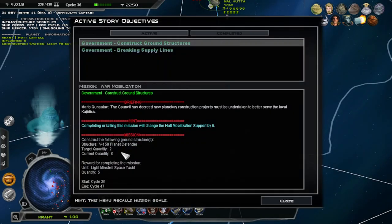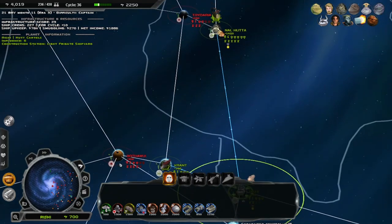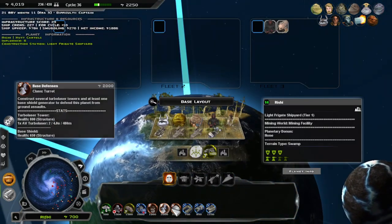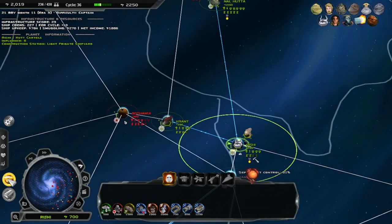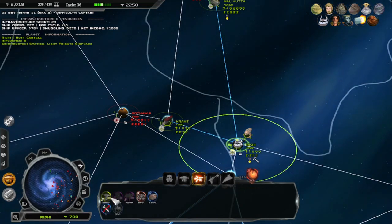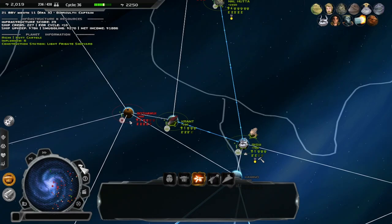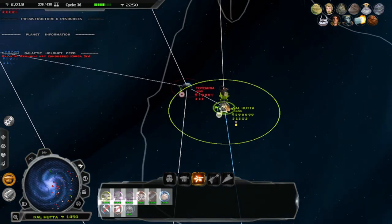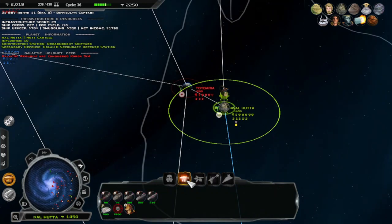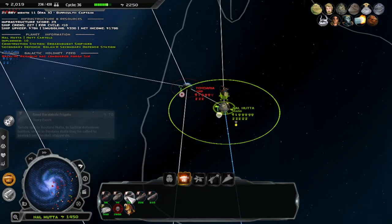I just completed the mission right now — we have to build two. Never mind. Light minstrel space yacht — that's not great. We'll throw one on there, it's good to have them. I would love to see this information again. Oh, that's how I turn that on — okay, I get it now. I would love to see my info, please. That doesn't help us, that's actually the opposite of help. I think just putting ships onto the — through this gives us support.